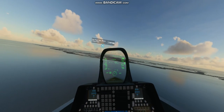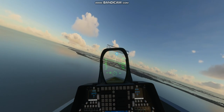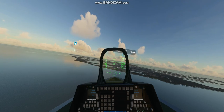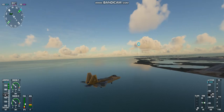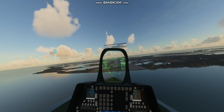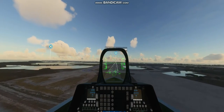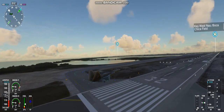All aircraft read back hold short instructions. Key West Airport information Golf, 1100 Zulu. Wimcom. Visibility niner. Sky condition clear. Temperature 47. Dewpoint 13. Altimeter 29.92. Visual runway 27 in use. Landing and departing runway 27. VFR aircraft same direction of flight.